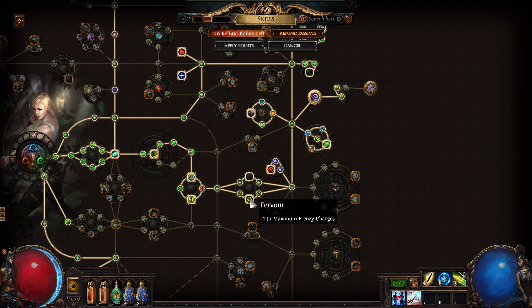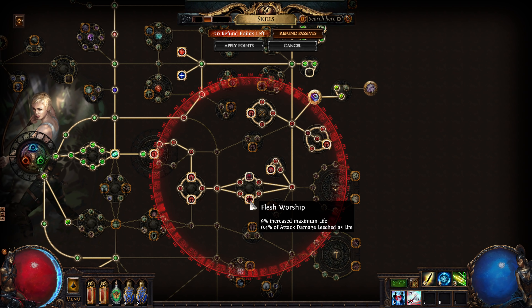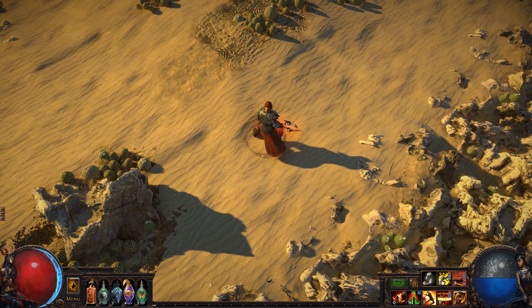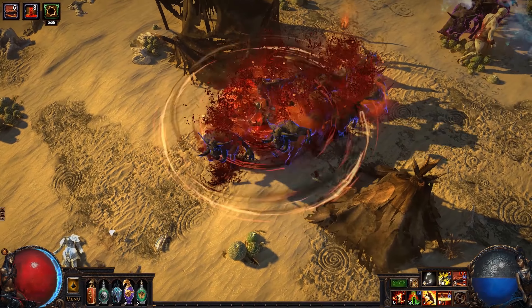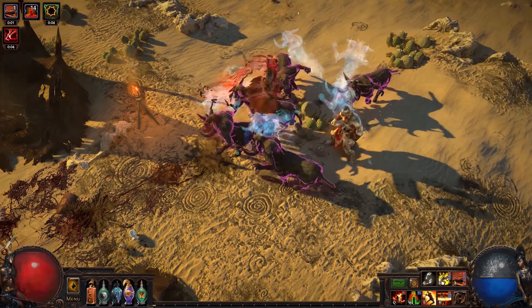There are jewels for each of the five armies, and each will drastically change the passive skill tree when socketed. For example, the Vaal jewel corrupts nearby passives into Vaal passives that are completely different from the normal ones. Each distinct gem for each faction has a different function depending on which slot it's in. They're also tradable and extremely rare, so hold onto them when you find them.